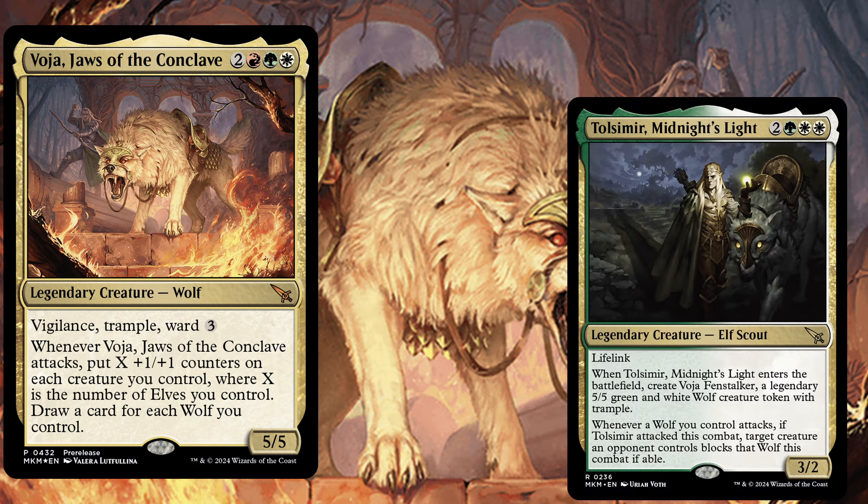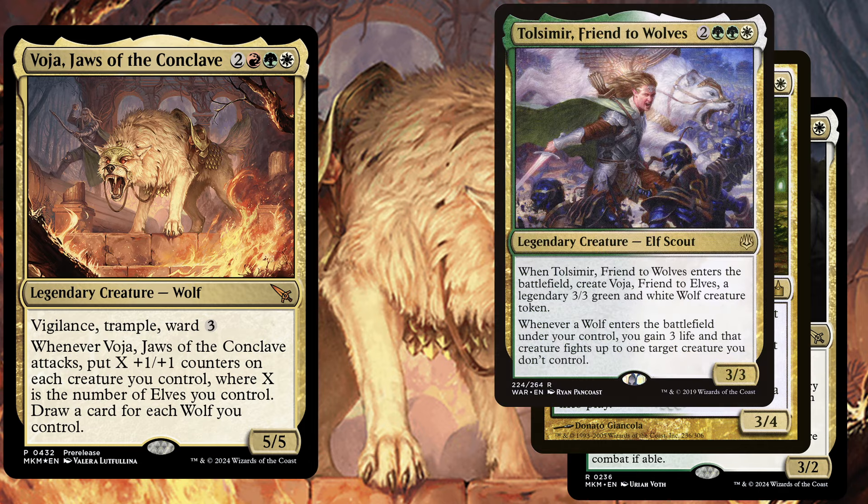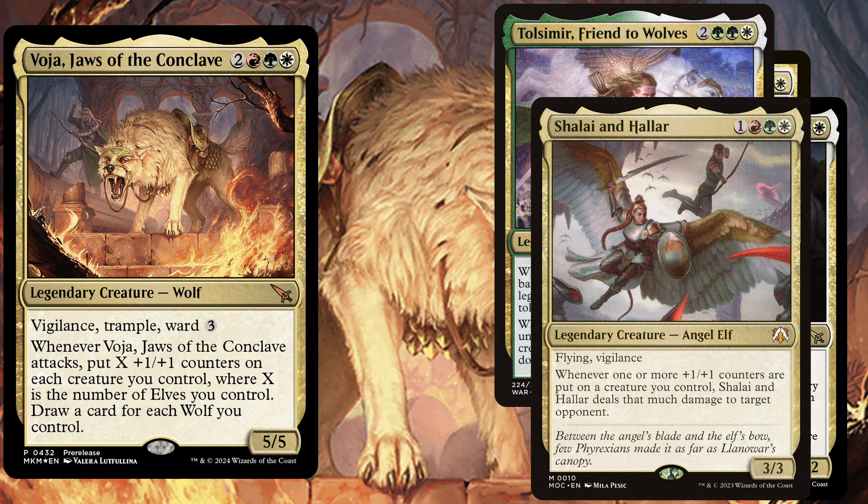First of all, let's stay on theme. We play Tolsimir, Midnight's Light, a 5 mana creature with lifelink — when he enters the battlefield, create Voja, Fencreaker, a legendary 5/5 green and white wolf creature token with trample. Whenever a wolf you control attacks, if Tolsimir attacked this combat, target creature an opponent controls blocks that wolf this combat if able. Tolsimir, Wolfblood, a 6 mana creature — other green creatures you control get plus one plus one; the same counts for white creatures, and you can tap it to put a legendary 2/2 green and white wolf creature token named Voja into play. We also play Tolsimir, Friend to Wolves, a 5 mana creature — when he enters the battlefield, create Voja, Friend to Elves, a legendary 3/3 green and white wolf creature token. Whenever a wolf enters the battlefield under your control, you gain 3 life and that creature fights up to one target creature you don't control. Shalai and Hallar, a 4 mana creature with flying and vigilance — whenever one or more plus one plus one counters are put on a creature you control, Shalai and Hallar deals that much damage to target opponent.